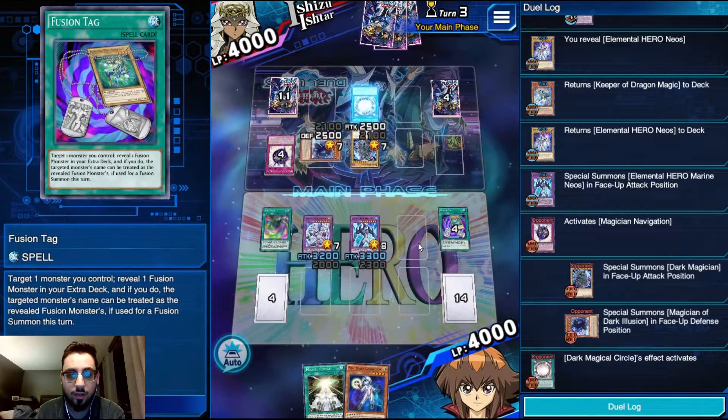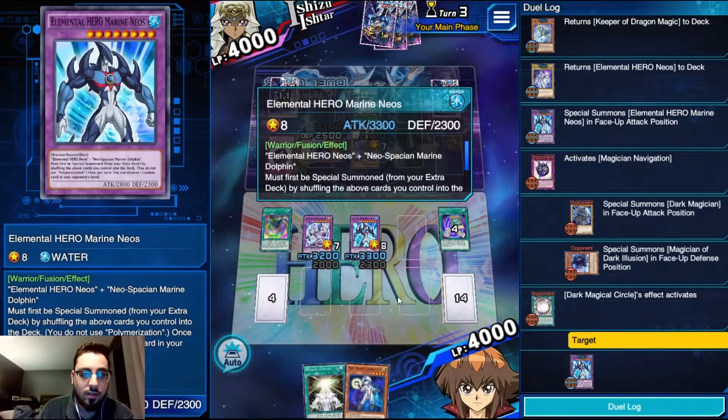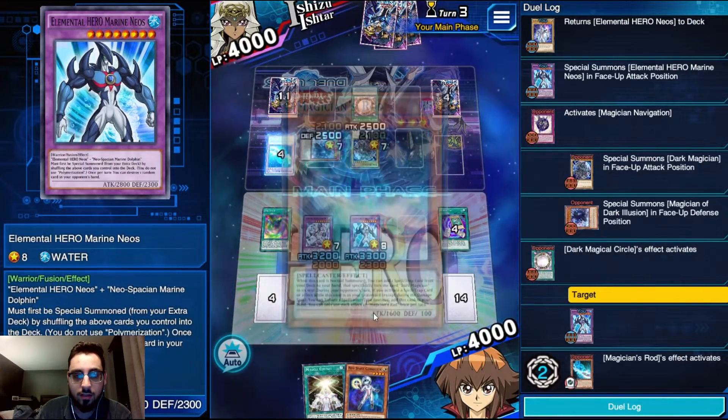If he banishes our Brave, I'll just... okay cool. I just - he has to, otherwise I just rip a card out of his hand and then we are set for life.